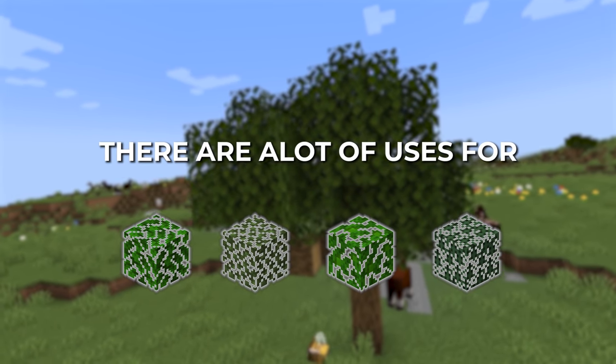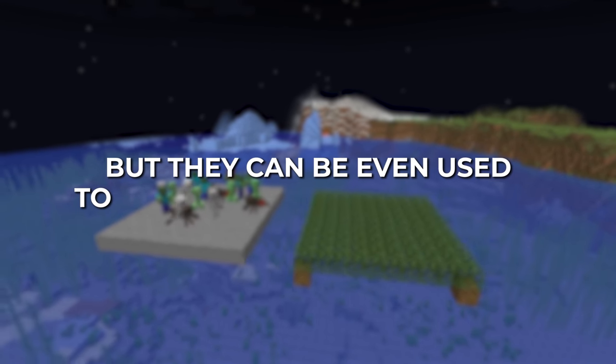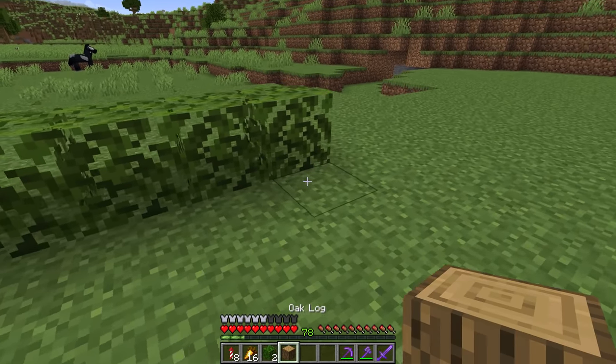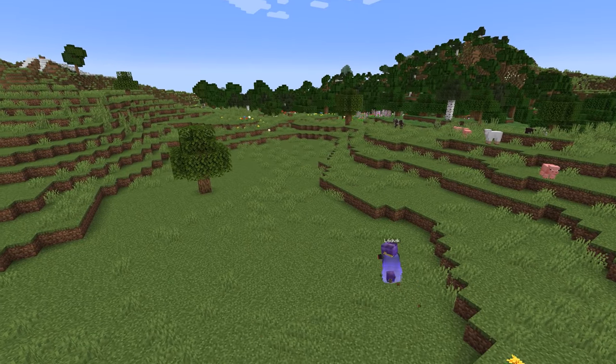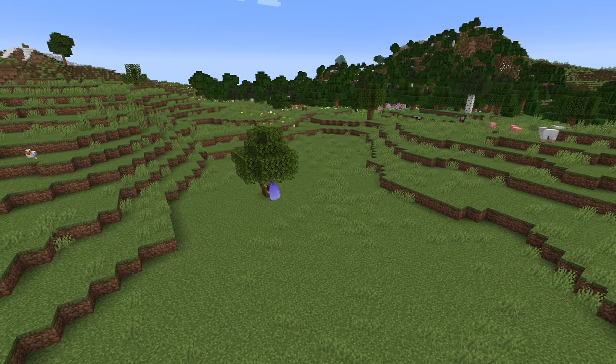There are a lot of uses for leaves. Mobs don't spawn on them, but they can also be used to transfer a redstone signal. When placing leaves with an observer at the end, it can send a signal by just placing a log. I used it to fill up a tree with TNT, so whoever decides to chop it down will get a little surprise.